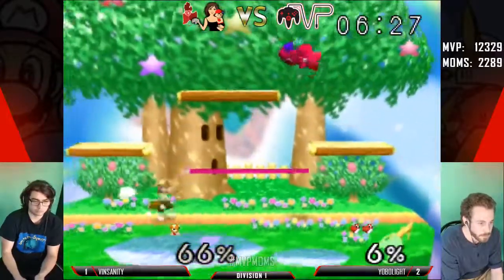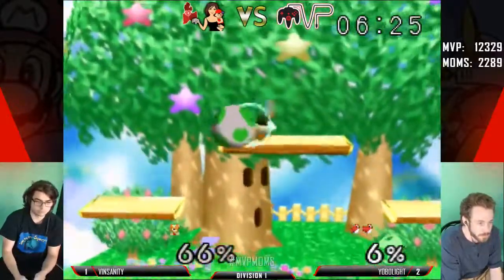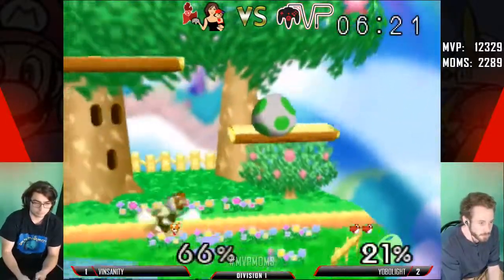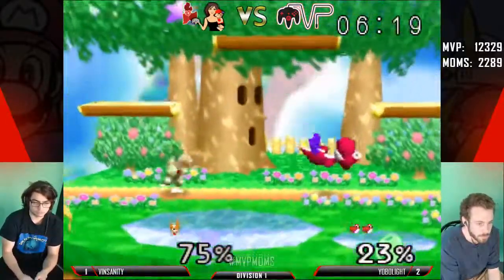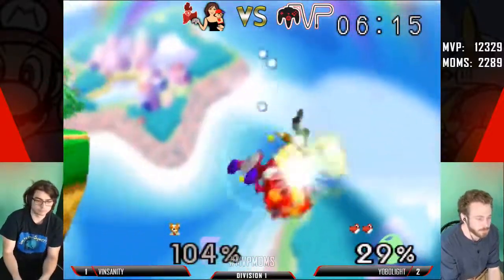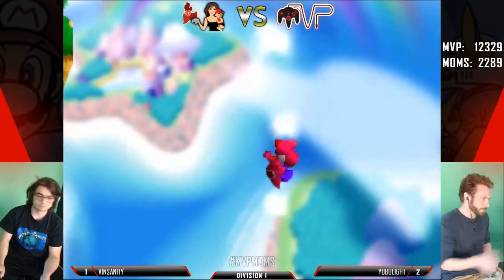Strange down beat — we really could have punished that a little better. I think Vinny's a little bit scared right now. You can see him playing very careful and not really committing to anything. Well, it's probably best for him — he is at a relatively high percent, and with Yoshi's parries... And that'll be it — there it is. Yobo Light takes the set, 3-1 over Vinsanity.